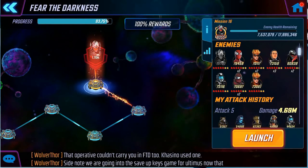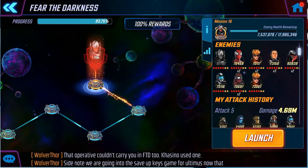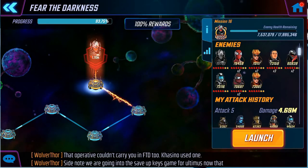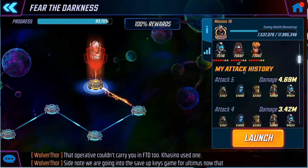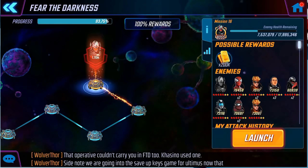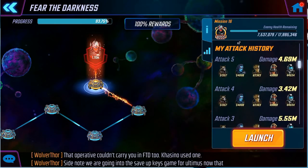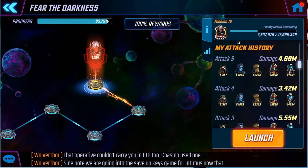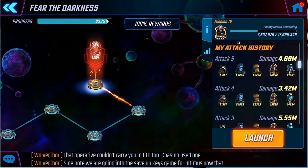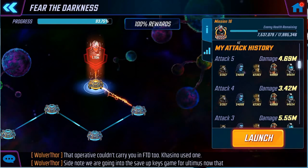Hey everybody, welcome back. In this video we are going back into the final node of Fear of the Darkness, Mission 16. As you can see, Ultron is grayed out, which is a huge advantage. My last attack was about four and a half million. I was hoping to finish it, but between my fourth and fifth attacks, the fourth attack did not have a fresh Pyro or Venom with full health.